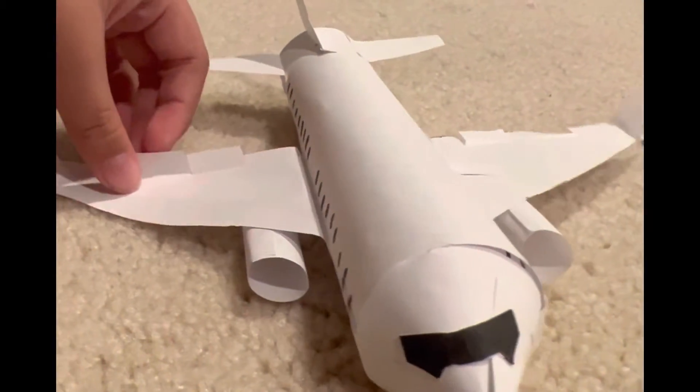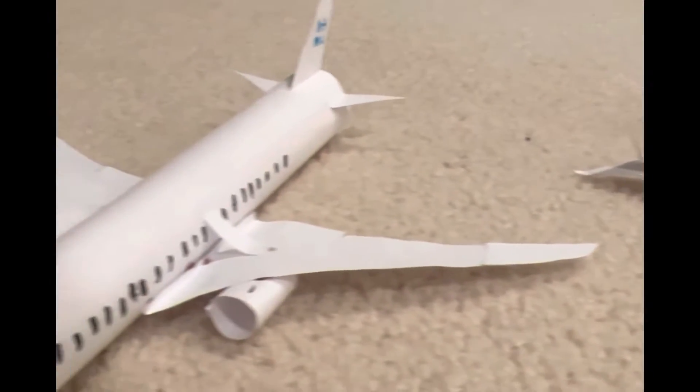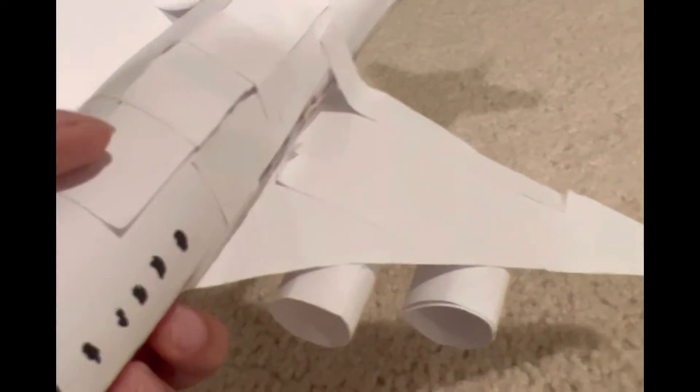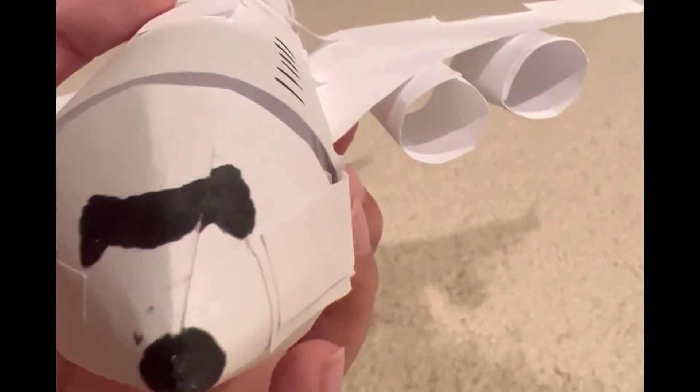We also have four engines. It has two decks that I somehow actually made look good. The weird thing is I have A380 wings, which are way too big, but that's another story. And just like the other ones, I colored it to make windows. As you can see, the windshield is different.